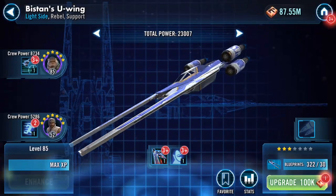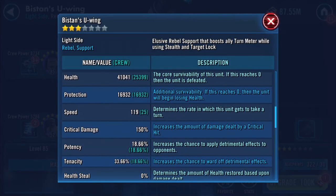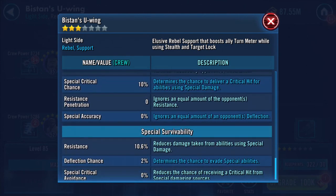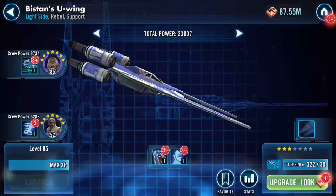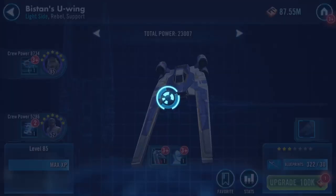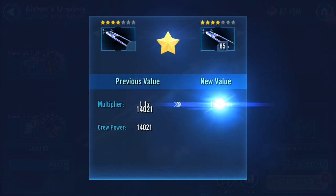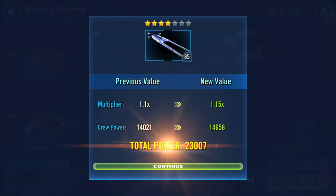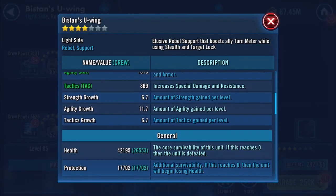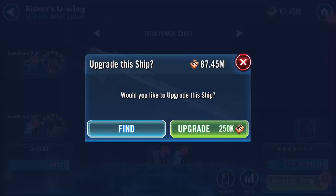Didn't add much total power there. Didn't touch speed either. Scrolling through those quickly - that's taking him up to level 85. That did add speed - one extra speed added.